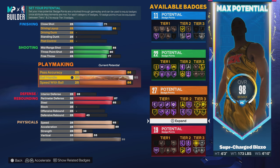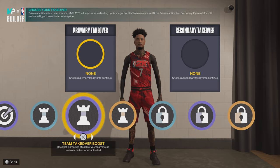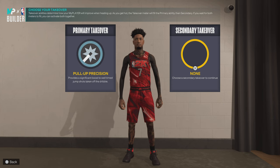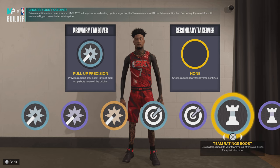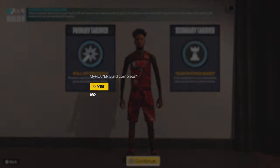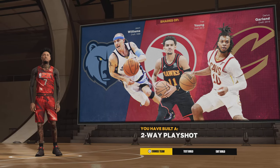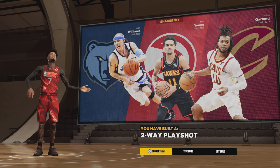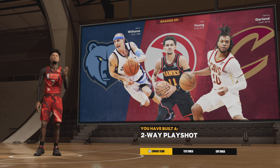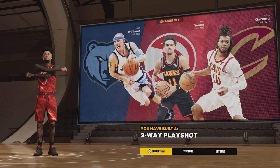If you want a higher ball handle, you can get Hall of Fame Unpluckable. There's a whole bunch of different ways you can make this player. You get Shot Creating Sharp, Playmaking, and Lock takeover on this player. Personally, I've been running Pull Up Precision and Team Ratings Boost — though I switched the Team Ratings Boost for Sharp depending on what you want boosted when scoring. Just what I went with. You're gonna come out with the name 'Two-Way Play Shot.' If you enjoyed this video, hit that like button and subscribe button. Road to 1K — I'll see y'all eventually.